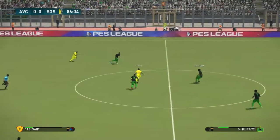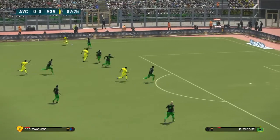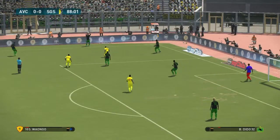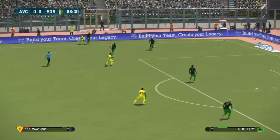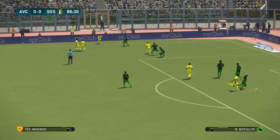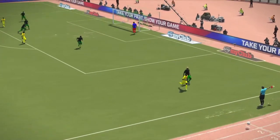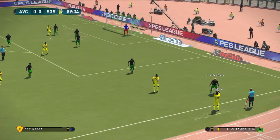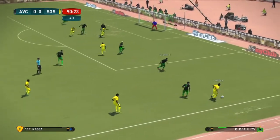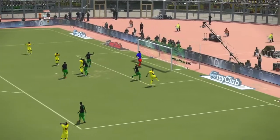Tries to get it forward quickly. Looks to slip it through. Tries a through ball. It'll be a throw in. Clearance and very necessary. Pulls out once more. Out again for a throw in. Now the pass — whipped in. Away from immediate danger and a shot — saved only by poor finishing.